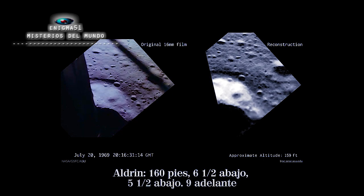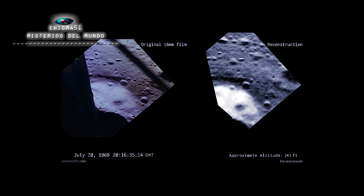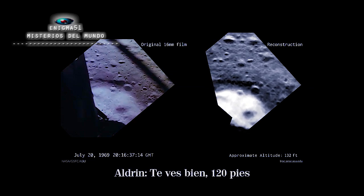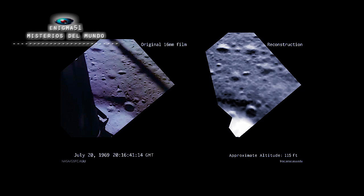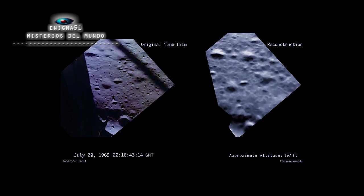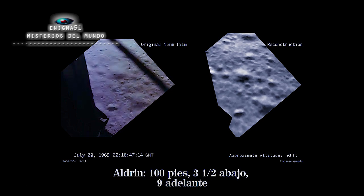360, 6½ down, 5½ down. 9 forward. Good. 120 feet. 100 feet, 3½ down, 9 forward. 5 percent.